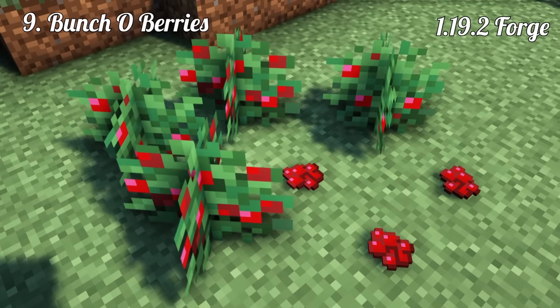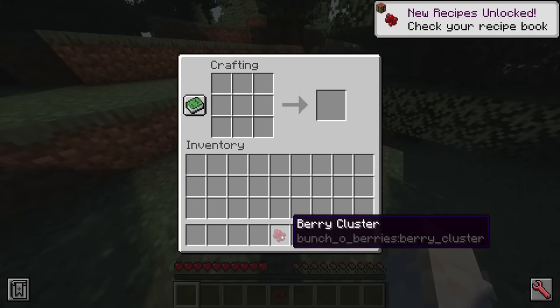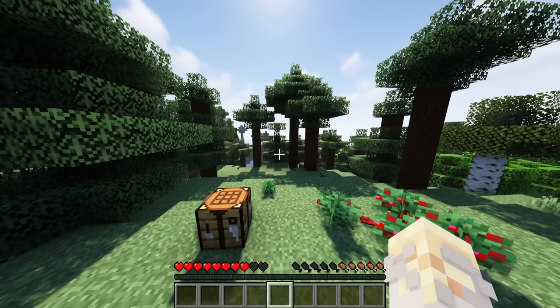Buncho Berries. To finish today's list, we got two food mods. Buncho Berries makes sweet berries just a little bit more useful — now you can craft berry clusters. I just love the idea; otherwise I always ignore this plant.